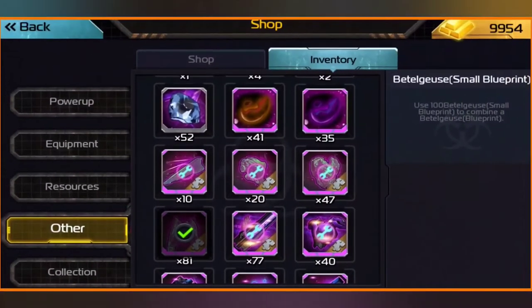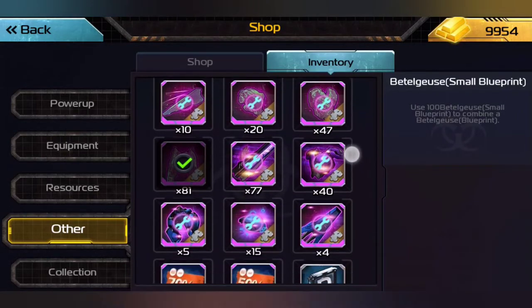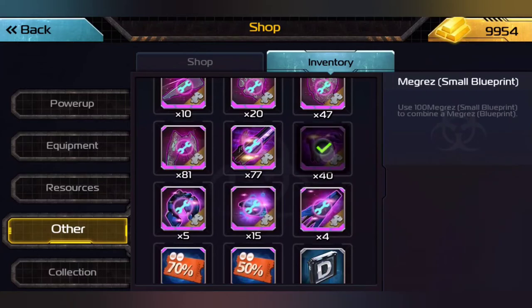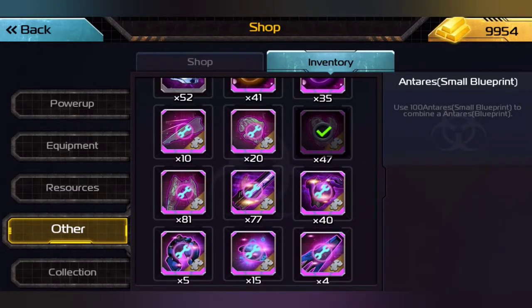We do have 81 Beetlejuice blueprints. It's always good to craft equipment when you can, because you never know what new thing the game developers are going to add. You always want to try to stockpile stuff if you can and if it doesn't put you out too much. Eventually, if you have all the equipment you possibly ever need for your commanders, then just start stockpiling different pieces of equipment. Because that way, when the developers add new stuff, you're already prepared.